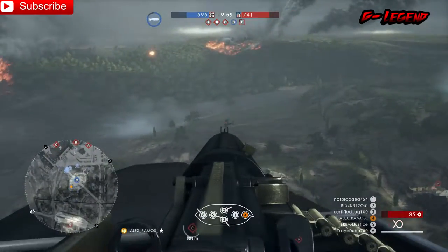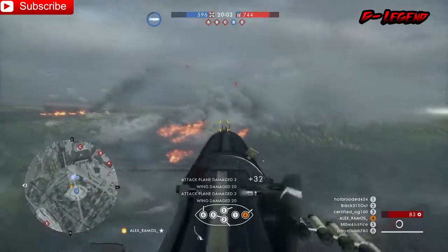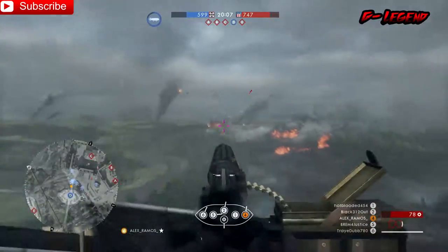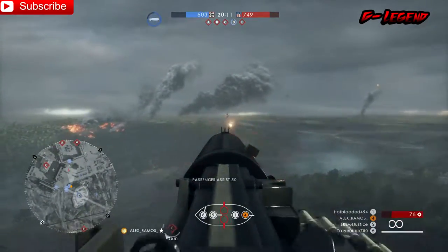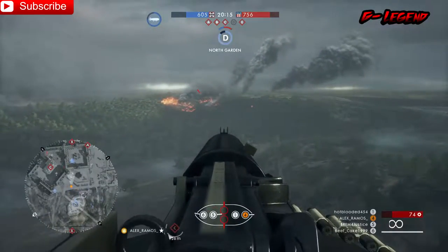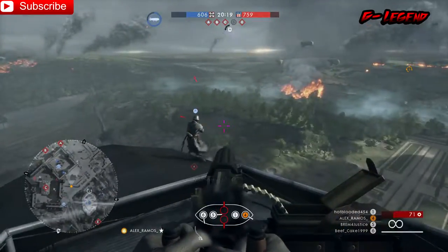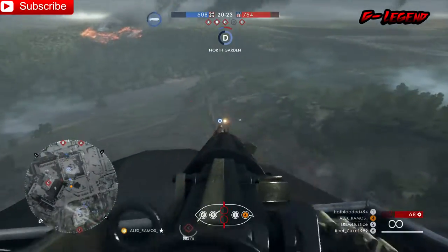Now let's talk about the driver role. The driver is in charge of moving the ship around as well as dropping bombs below. A lot of people don't actually know you can drop bombs as the driver — you can.